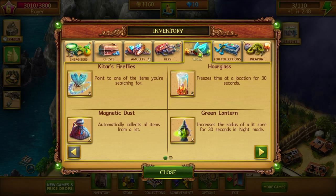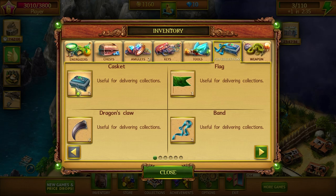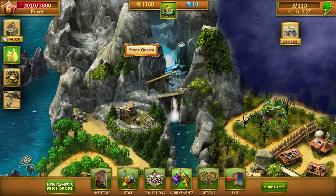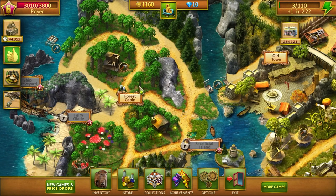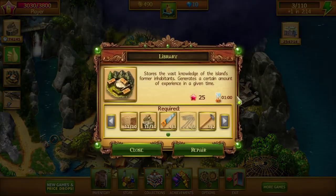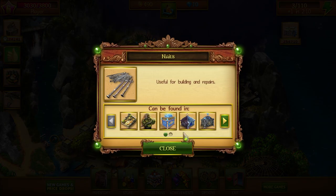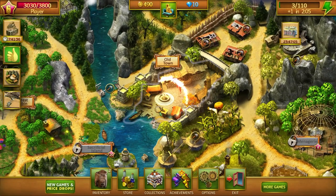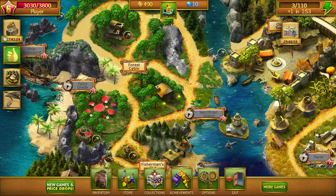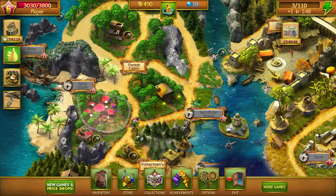One item increases XP reward for completing quests by 50% for 24 hours - doesn't do me any good when I don't have energy. Another doubles energy restoration speed for 24 hours - that may be helpful. One freezes time at a location for 30 seconds and automatically collects all items from a list - useful for delivering collections. I think we're stuck, we've got no energy left. That was the last we could do. The library - we need to get some nails, that's all we really need. We're going to take a break until our energy restores and play a few more rounds.